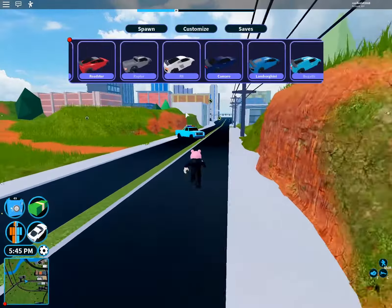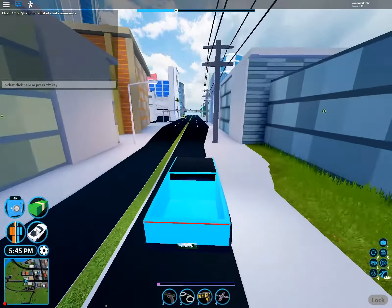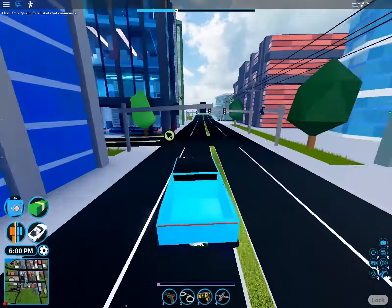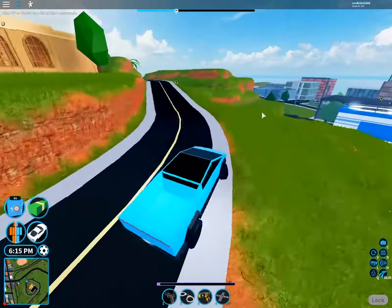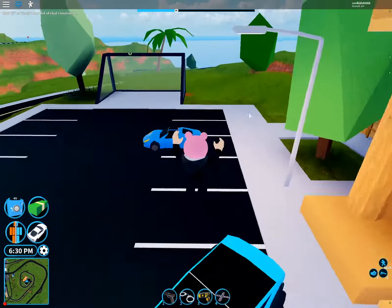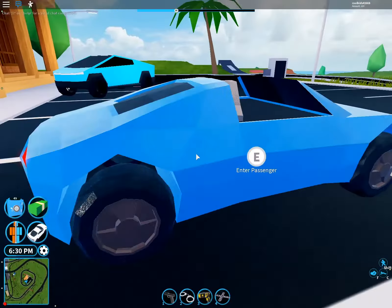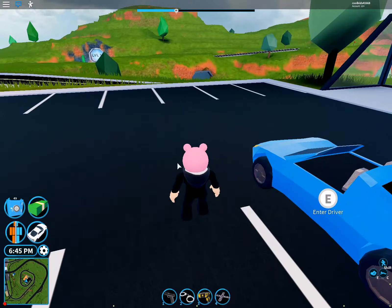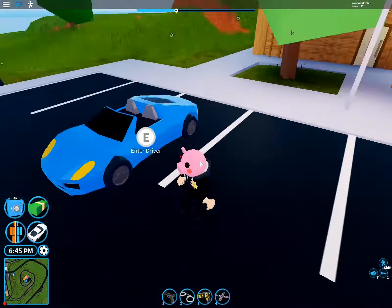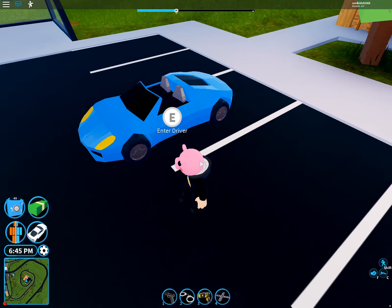A lot of you might think it's the old car at the museum, but you'd actually be surprised — it's not that one. The car that should be removed is this one right here. It looks somewhat good but it's $75,000, and all you really need to do is grind $25,000 more and you can buy the Lamborghini, which is way faster and cooler.